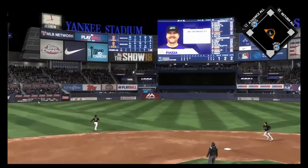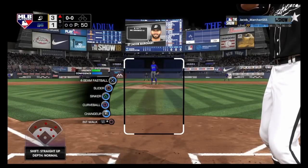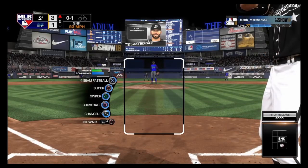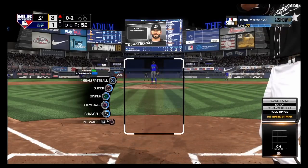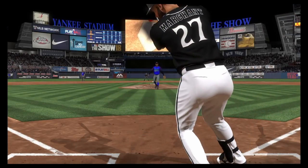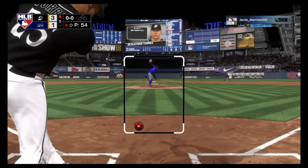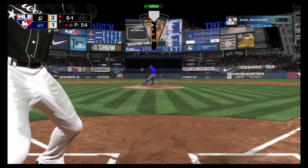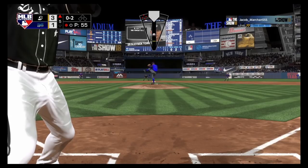I got a good pitch to hit right there but hit it off the handle of the bat right to his center fielder. The PCI doesn't represent the bat — you could visibly see I was off the handle. Even with Piazza I needed to be a little bit earlier. It's a shame I wasn't able to lock down that first inning. That's the biggest thing about playing in a World Series game — if it's a big game, you have to lock down your pitching early.